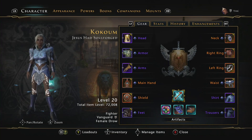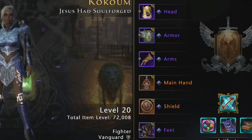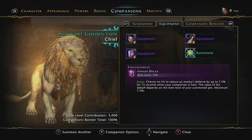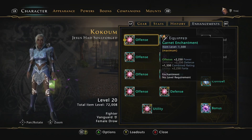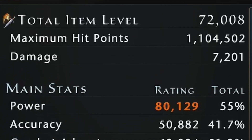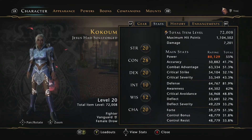Here we have my build from the last video — single target trial build from mod 22 with the active companion — and I'll show you how simple it is to switch over to the augment build. Boom, done. Switch these enchantments here from power over to combat advantage, and you've got yourself 20,000 more offense stats and a bunch of extra HP from the wrap-up companion. Job done — there's your augment build. And this might seem like a meme, but honestly, you've got the two most effective offense stats and extra HP just from switching one thing.